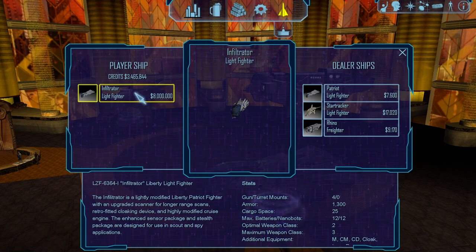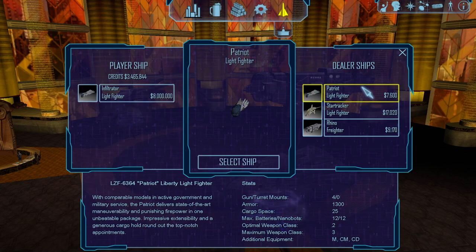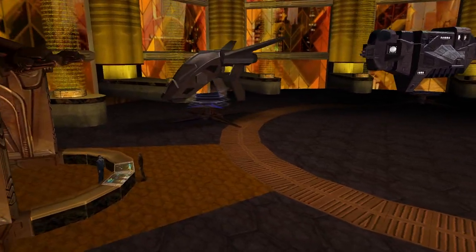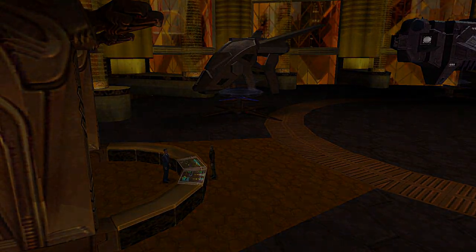Other than that, the numbers are similar: armor 1,300, cargo space 25, guns are two or three — all the actual weapon spots are the same. Additional equipment includes a cloak and something else. Let's look at that in the ship repair screen; it might show up better there.